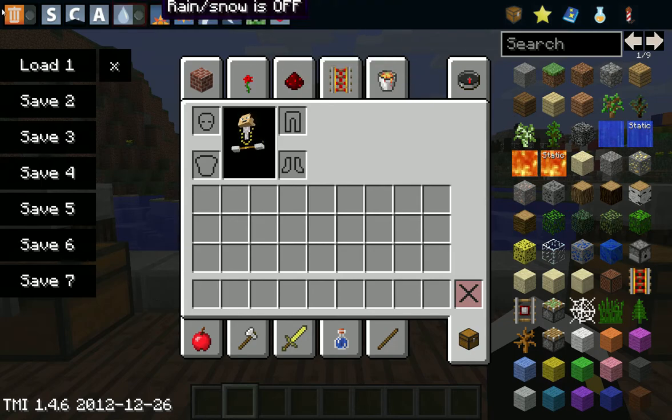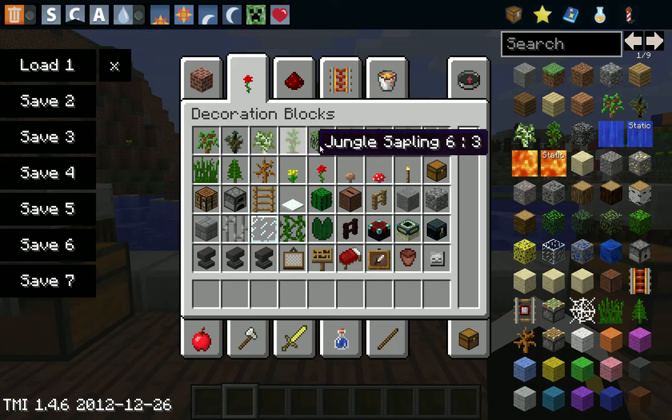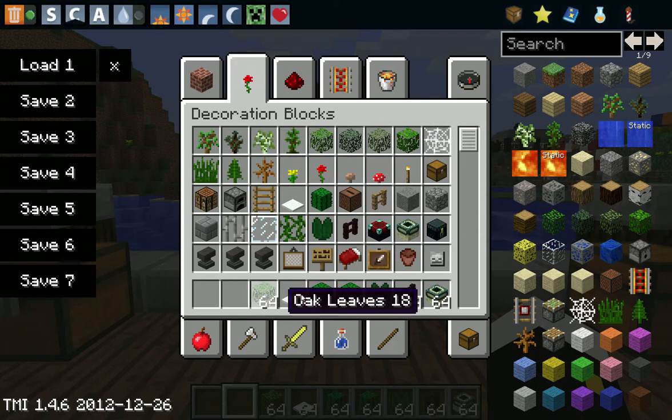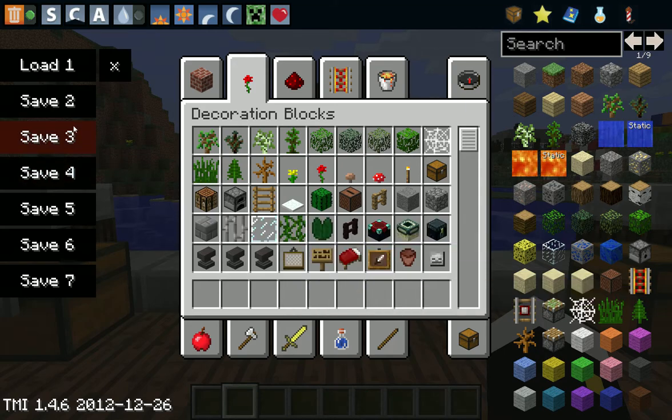It's all texture pack compatible, which is nice. And then there's Delete Mode — if you have a bunch of stuff in your inventory, you turn on Delete Mode and then you just click items out. You can also easily change game mode: survival mode, creative mode, adventure mode. You can turn rain and snow on or off, set the time to sunrise, noon, sunset, or midnight, change all the difficulties, and fill health and food.